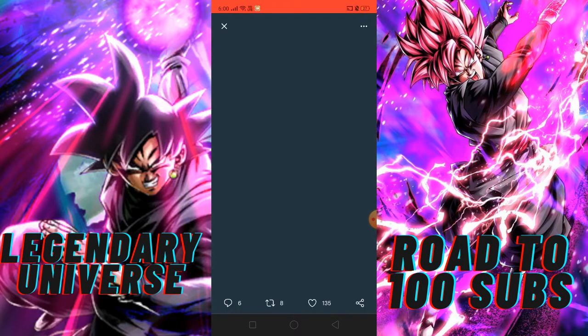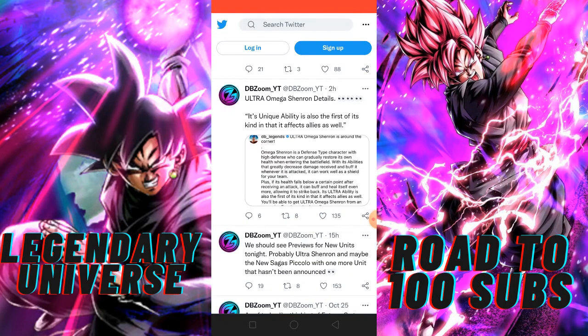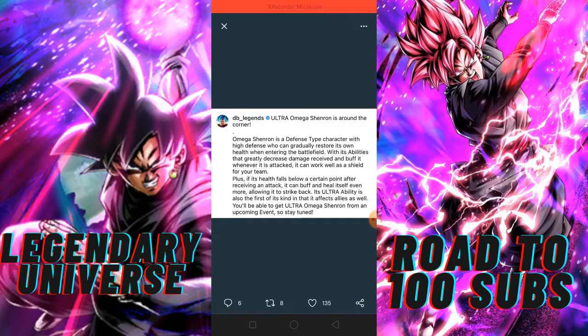It will show that buff and heal itself, and also strike back. Its ultra ability is also the first of its kind in that it affects allies as well. The ultra ability will give its allies a very big effect, making it a very unique ultra ability. You will be able to get Ultra Omega Shenron from an upcoming event, so stay tuned.